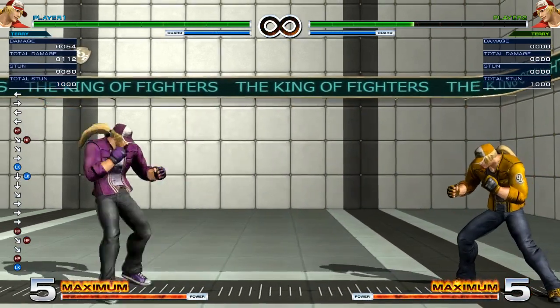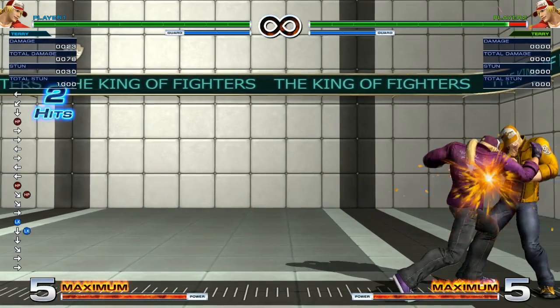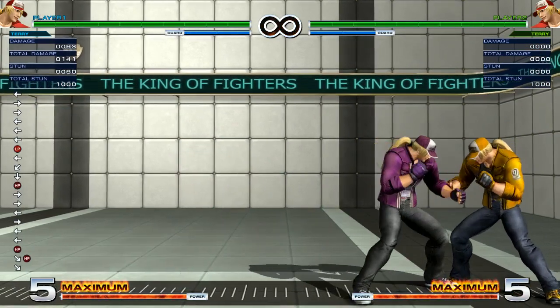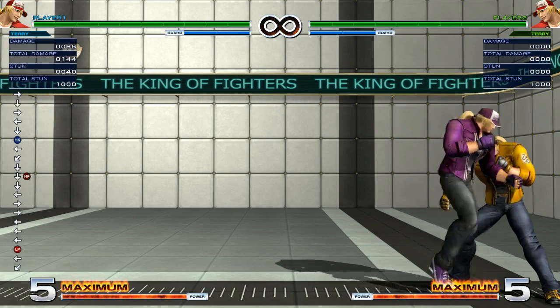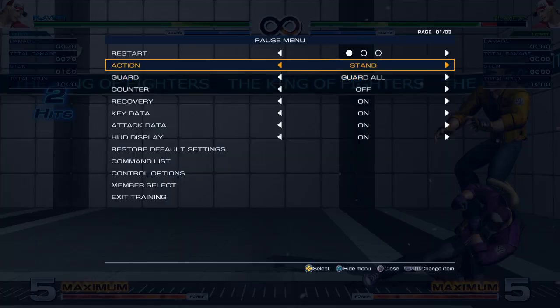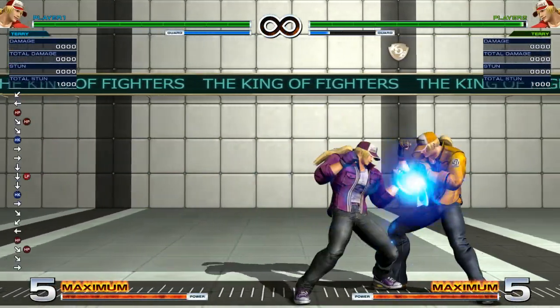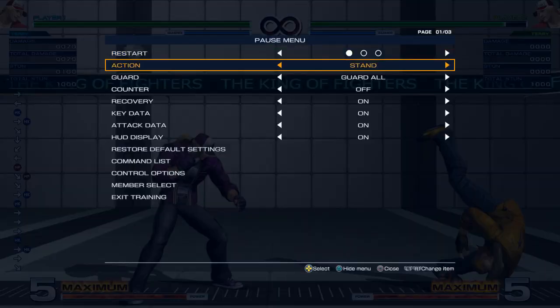Now what to cancel into: on hit, you always want to cancel into burn knuckle. But on block, you want to cancel into the D version Crack Shoot because it leaves you neutral, or you want to use D version Power Charge on block — and that will also connect on a full blast.